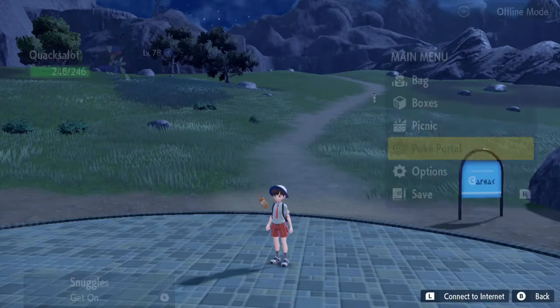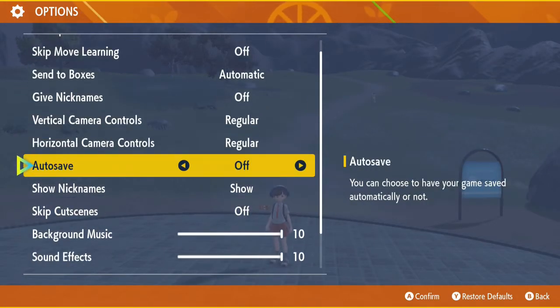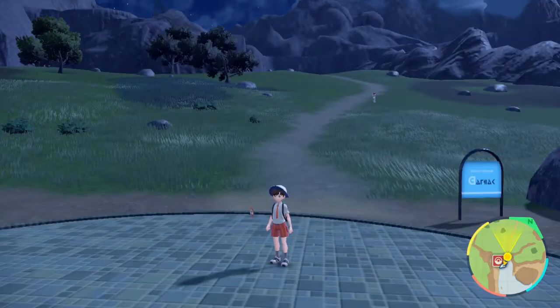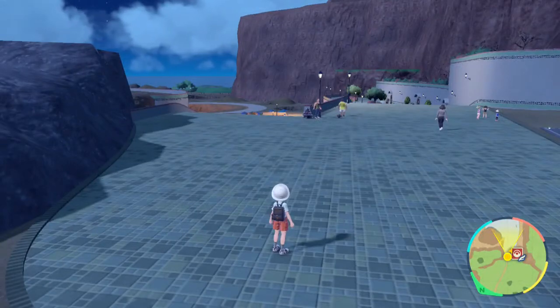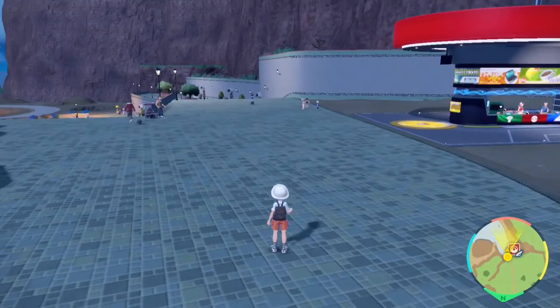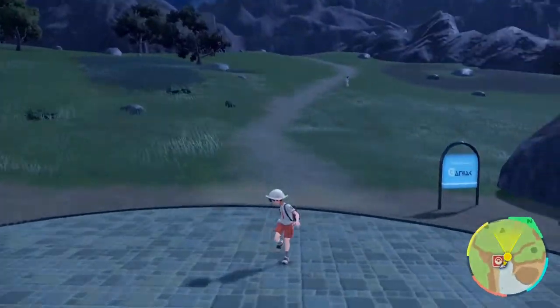What you do is go into your settings and make sure you have your autosave turned off. You also need to be in a town or area that you can run into without a loading screen break. I'm using Zapapico because you can just run straight in — you can also use Artazon and similar areas.